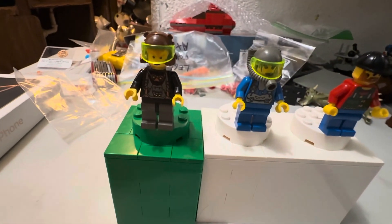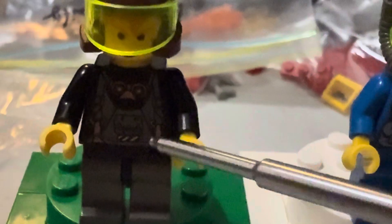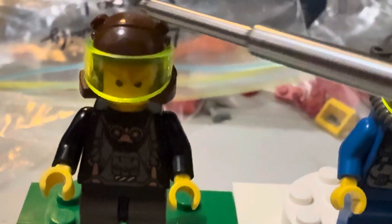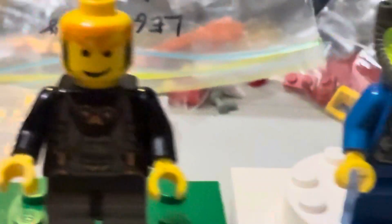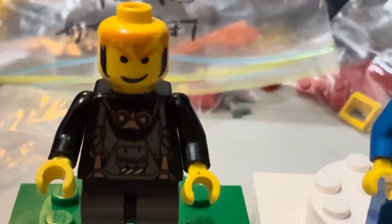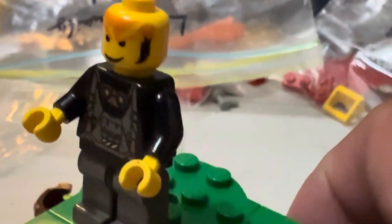Let's get a little bit closer here. Here's Axel, and as you can see we've got the lovely use of the old dark gray and the old brown. We also have a trans neon green visor. Nice expression. Each of these are unique figures.